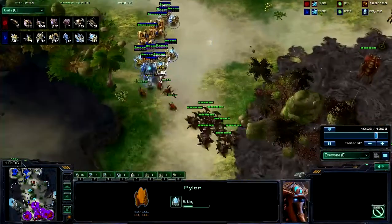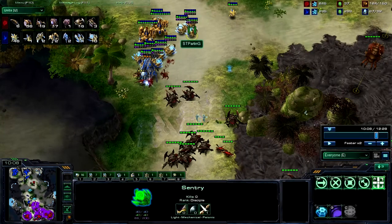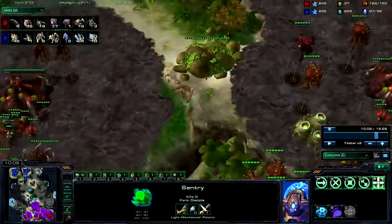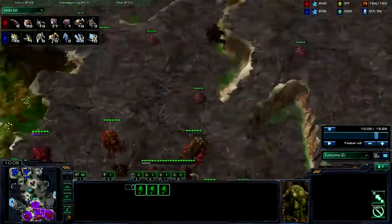Here you can see the proxy pylon being laid, and right at 10 minutes Parting is on the other side of the map. Now there is a pretty big food difference: 87 food to 124. Rhett has 16 roaches but a lot of them are just being completed, and he's engaging out in the open already.